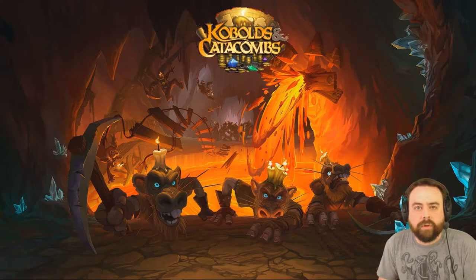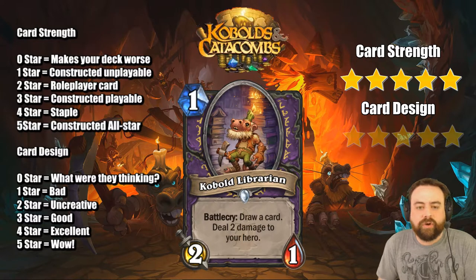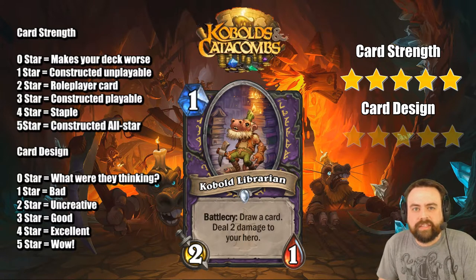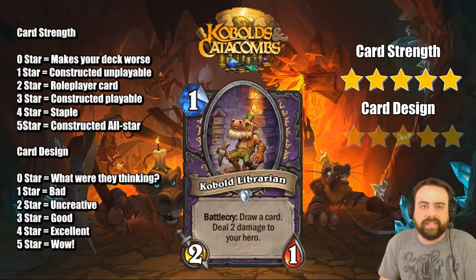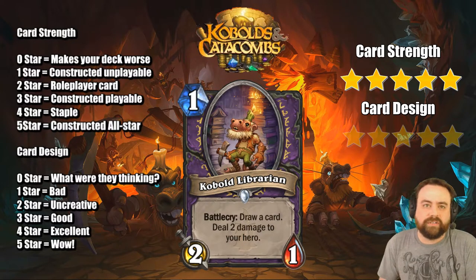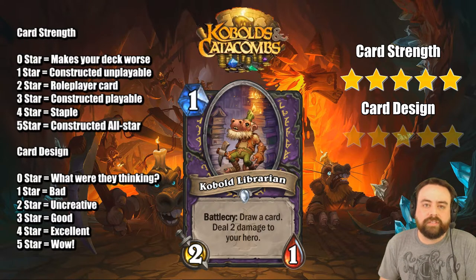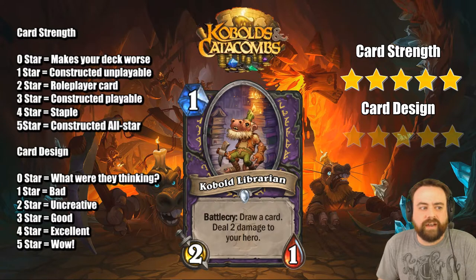Starting off with Kobold Librarian — one mana, 2-1. Draw a card and deal two damage to your hero. This is a really good deal and I think it's going to see play in every single Warlock deck as long as it's legal. It's just an upgraded hero power, right? For one mana you draw a card and deal two damage — that's like your hero power but for half the price, and you get a 2-1 body. It seems like it just goes in every single Warlock deck from now to eternity.